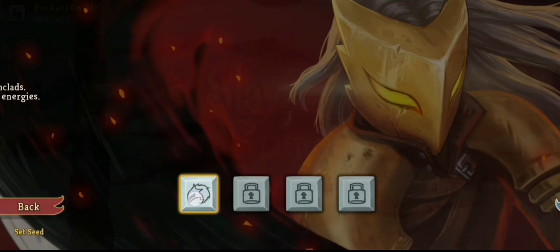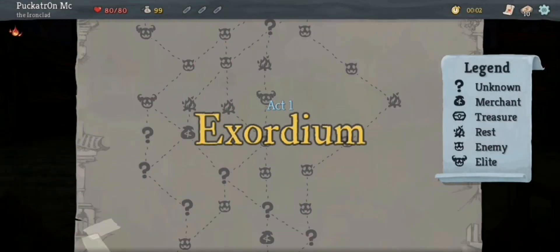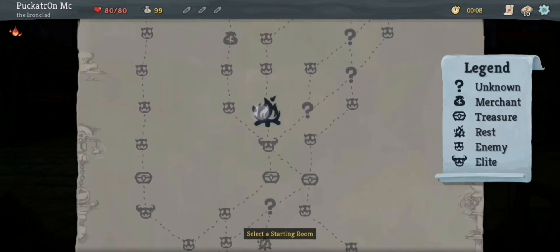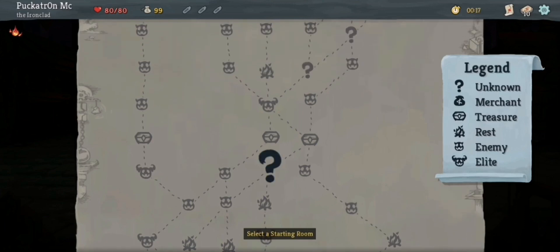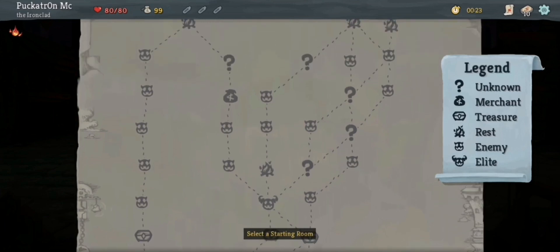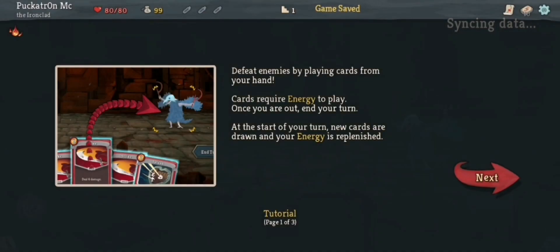Right, play. We'll stand the Ironclad — as you can see the rest of them are all locked up. And let's have a go at an opening run. Act 1, Exordium, let's have a little look. I think I'm going to try to get this shop, this upgrade, this question mark, here, then this elite, campfire there, and then this upgrade here. So let's start by going here.